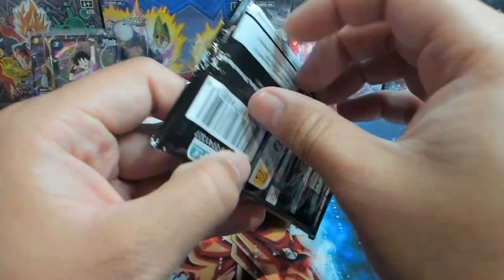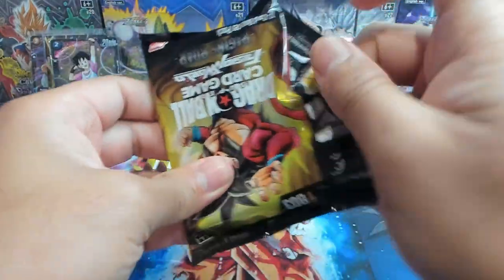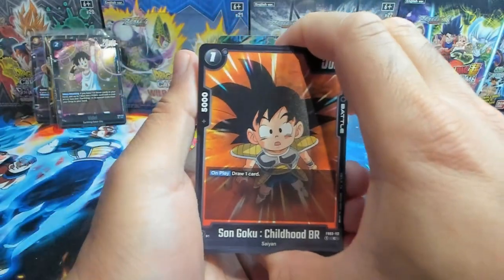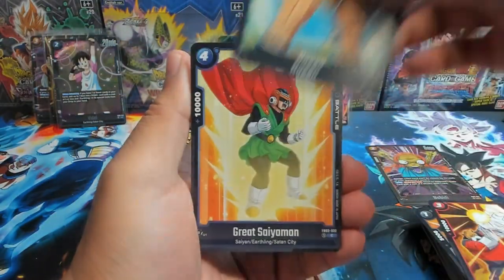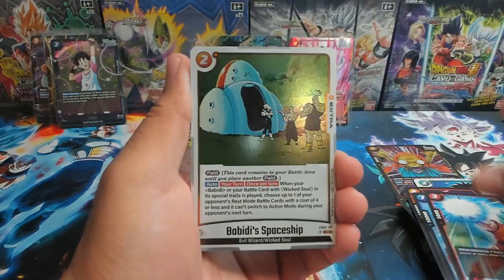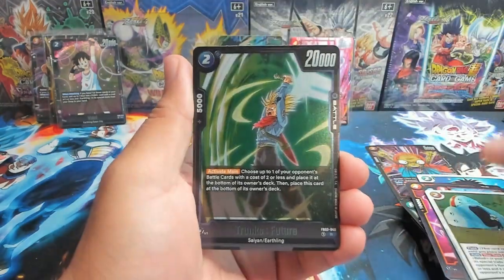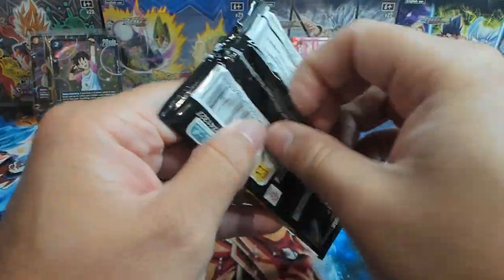If anything we might pull another secret rare — if it's a three-hit box, and I feel like it kind of has to be, because the entire left side was nothing but SRs. Then as we get into the right side — bang — alt art leader and then alt art Jiren SR. We have Son Goku, Bobity Spaceship, and Trunks Future. That's nine total hits so far.